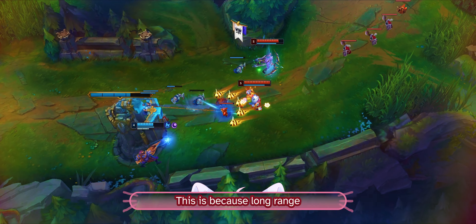If the enemy struggles with wave clear and we have used our abilities efficiently, we will find ourselves in a situation where we push the minions up to the tower, in which case we can set up our turrets in an advantageous formation.